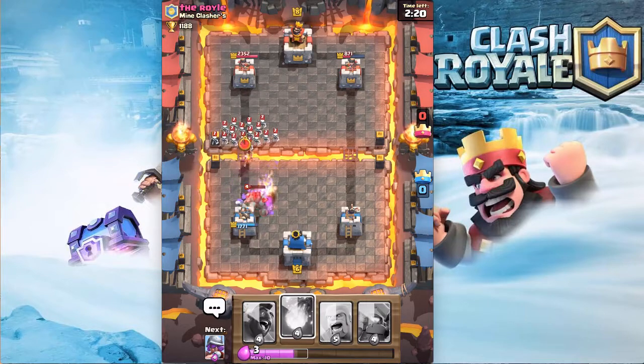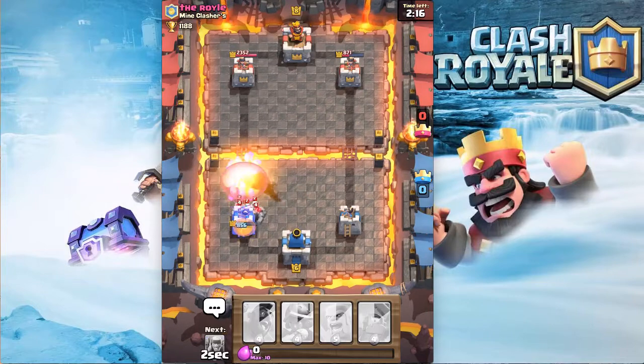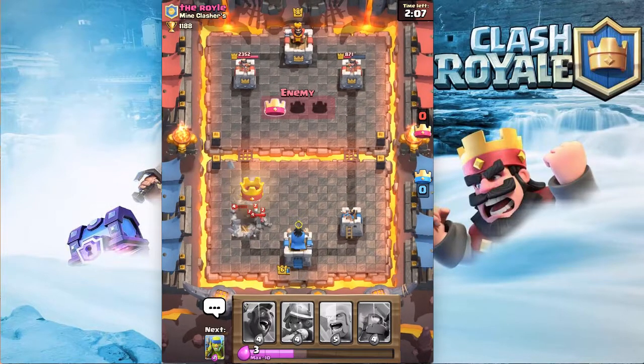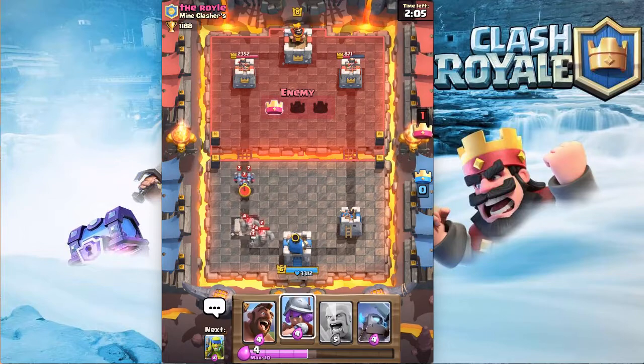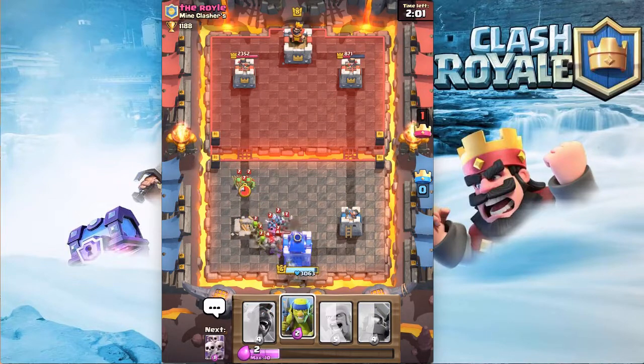He has a level four Golem — are you joking me right now? And then he has the Wizard. Yeah, this sucks. We're going to Fireball there — it took out the Wizard completely, but he's still going to take the tower because he has a level four Golem. And then he has a cycle deck on top of it — just beautiful.